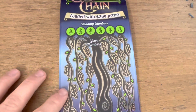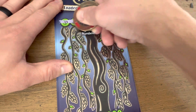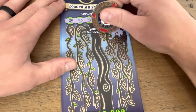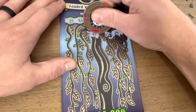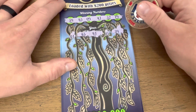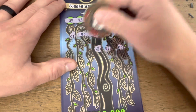Up next we have our $20 Golden Chain, looking for the bird for the instant win or the gold bar for the 10x. Hopefully a win — this is not starting out so hot. Oh, look at that — first number match! Matching — oh, 41 as well. Two on the first row so far. I'm liking how this is going. Got three matches!